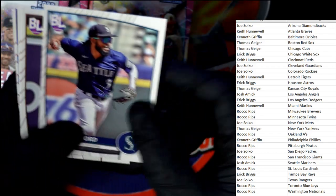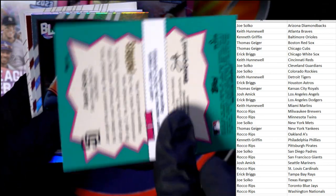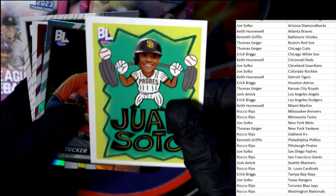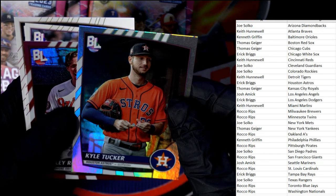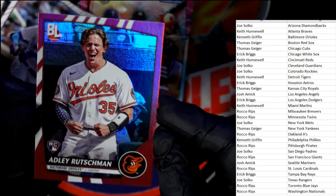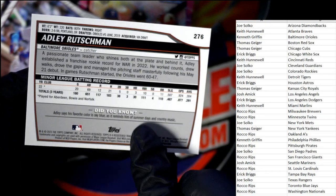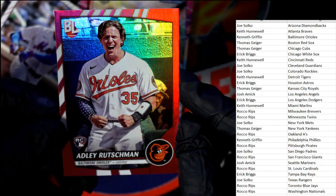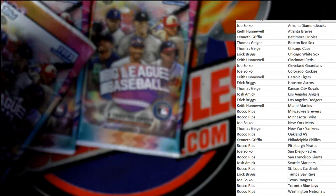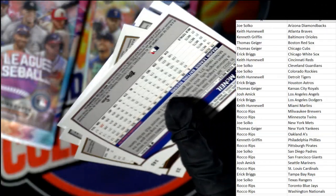Four packs left, still looking for that elusive foil. Juan Soto right there — Soto Padres going out to Joe S. Got the Kyle Tucker, and here is our foil coming up — it is a RED one! One in every 90 packs, this is a huge hit. Baltimore Orioles, Kenneth G, rookie card red foil — this is an Adley Rutschman red foil! Great hit going out to Kenneth G. Five for five with a home run on a walk on opening day — that's crazy!